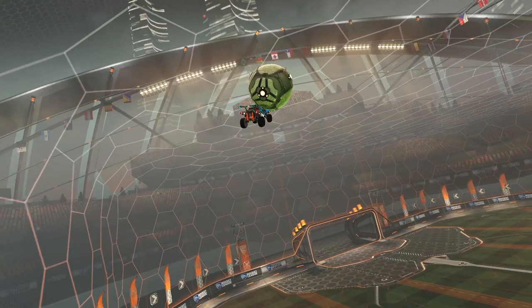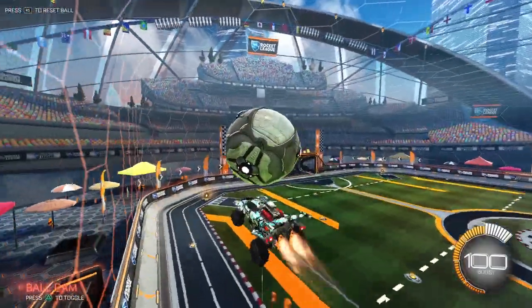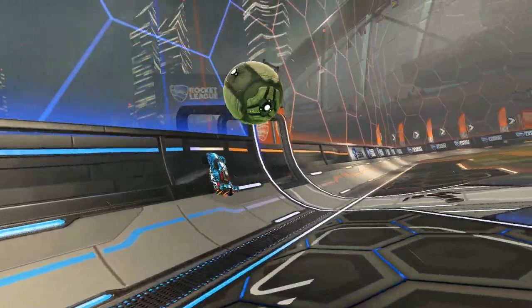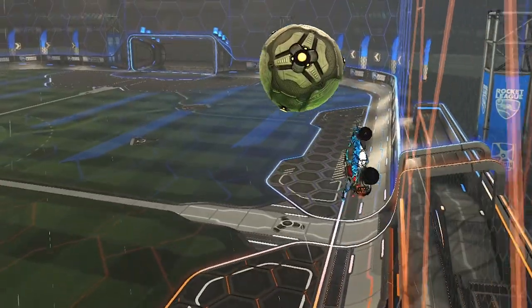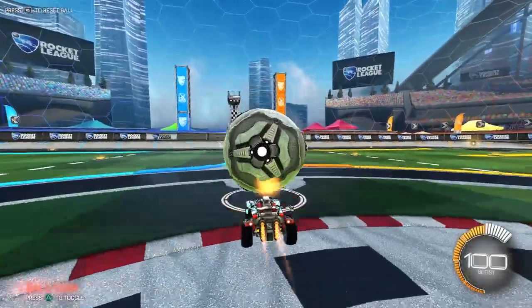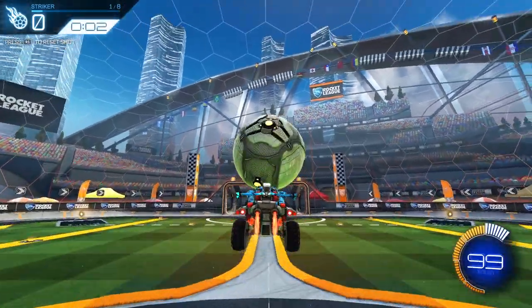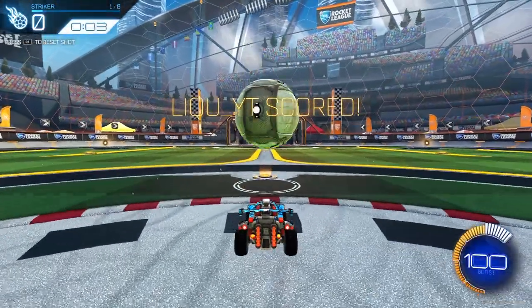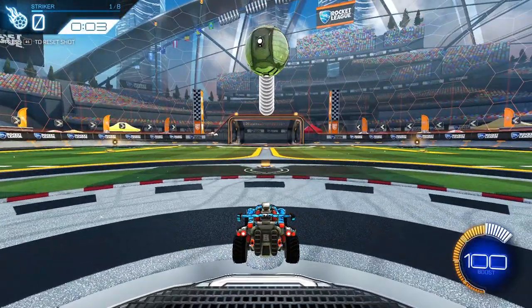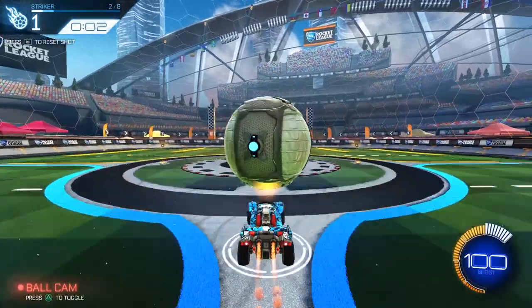Dribbling is one of the most trained abilities in Rocket League, just because it's very flashy and relatively easy to train. For dribbling training, you have to aim for the best setup - whether it's a ground dribble or wall dribble. If you can't drag the ball correctly, first focus on bouncing correctly off the wall; after that, dragging the ball won't be the biggest problem. For beginners, if you want to grind dribbles, focus on moving forward and backward first before doing normal dribbles. Find a training where the ball and car are going straight to the goal so you won't have to steer left and right - it will be easier at the beginning.